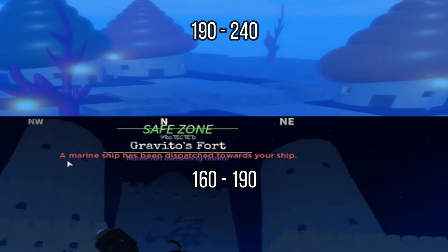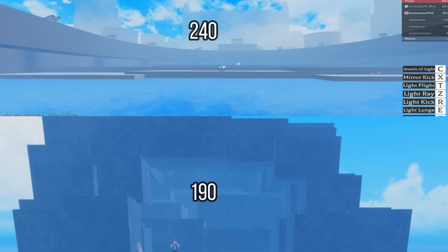At level 160 go to Gravito's Fort till Fishman Island at level 190. You will stay there for a while, and you can kill Ryu at level 210 till 230, then do Neptune if you are able to do the bosses.